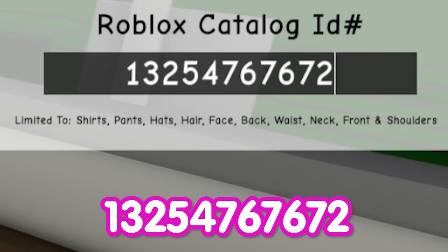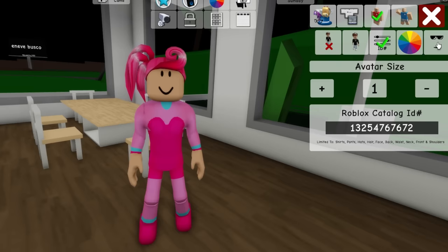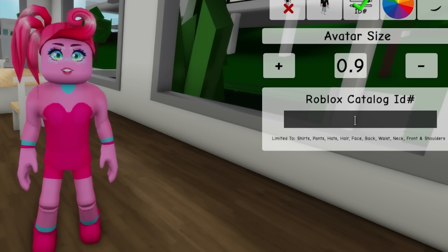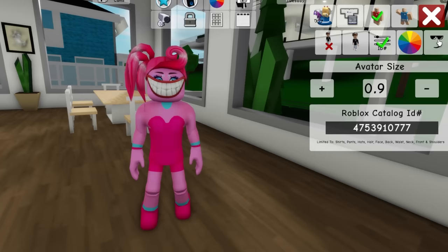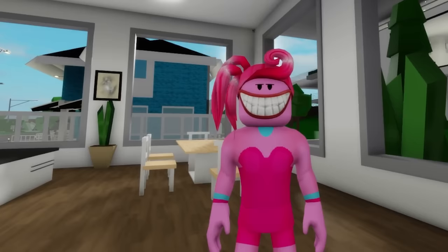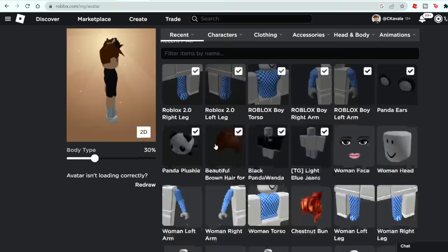Time to introduce code 13254767672 to get the pigtails for Mommy. Now let's go to the eyes and mouth section to change her looks — let's pick these blue ones with glitter. Let's go to the color section and change our character's skin color to pink. To make her look more dramatic, you can also write code 4753910777 and look at this smile. Then go back to the face section and pick these other eyes. Take a good look at how Mommy Long Legs looks — awesome! I am so excited putting these characters together.